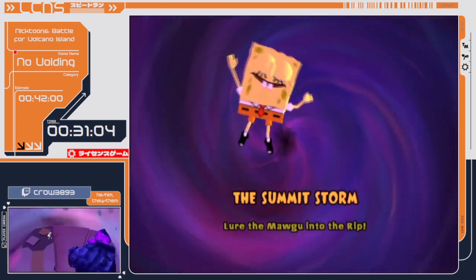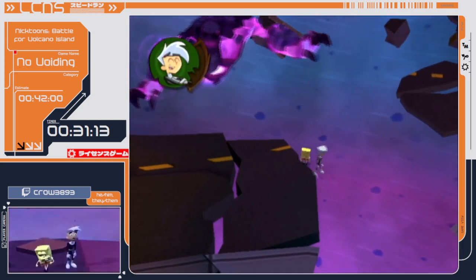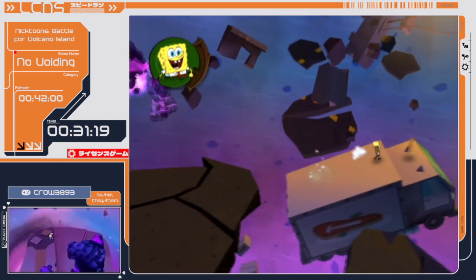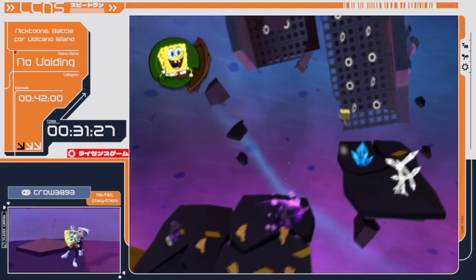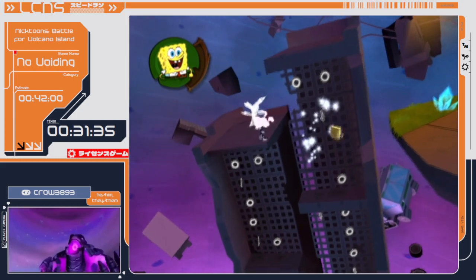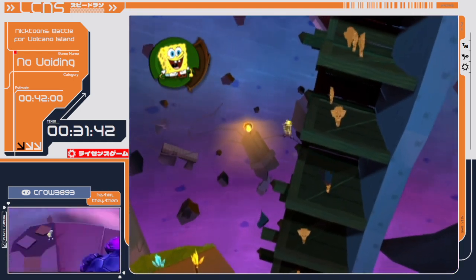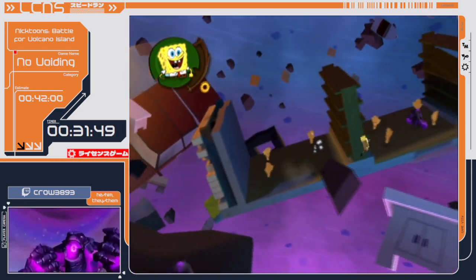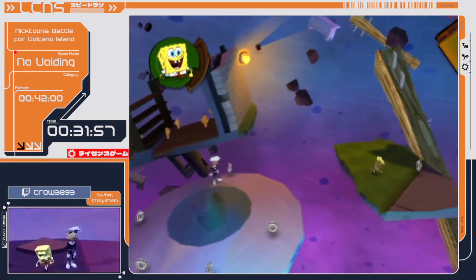We are now entering the final level — Summit Storm — and we have to stop the Magu by luring him closer to the Rip Zipper. Right off the bat there's a combat section, but by doing the Danny Head Jump method I'm able to easily hit the cutscene trigger, which will immediately let me skip 30 seconds of combat with the Magu monsters — really nice, saves quite a bit of time. Whenever characters are facing towards one of your allies they will immediately move away — that's how the devs were preventing it from happening. But we still find our ways because this doesn't happen when you jump on top of them, which is very useful for the jumps from Danny and Sam.